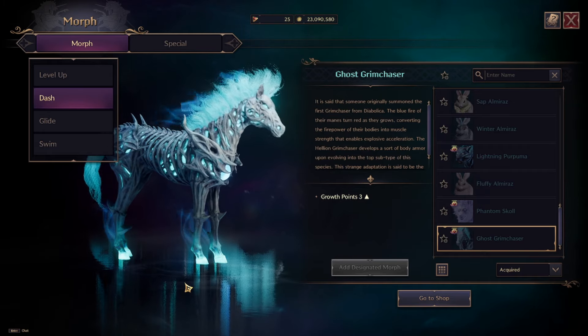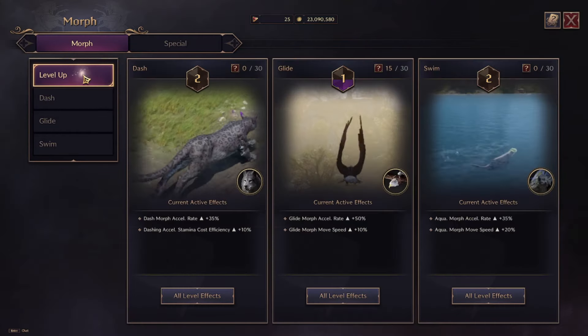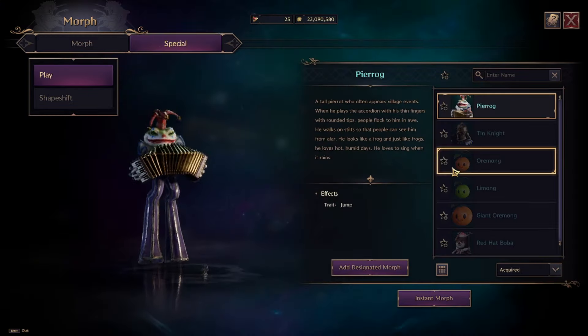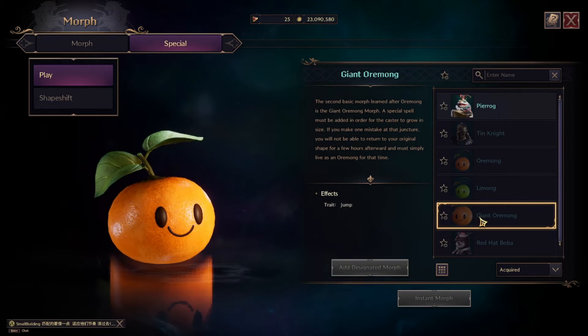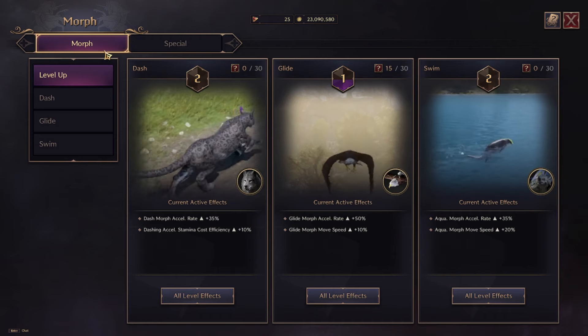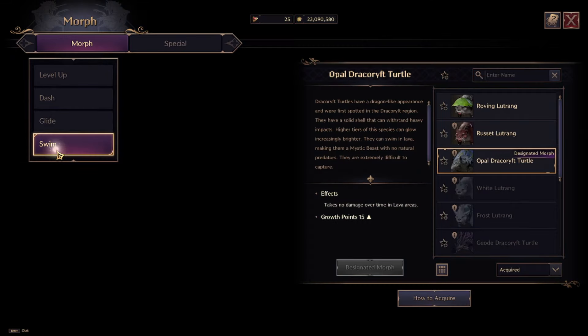I'm already here on the part of the user interface dedicated to morphs. Let's start with the basic morphs — here you will see many interesting morphs in the game, even some funny-looking ones like this, and also useful ones for gliding, for running, and for swimming.